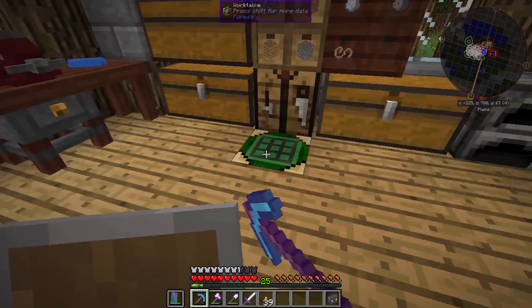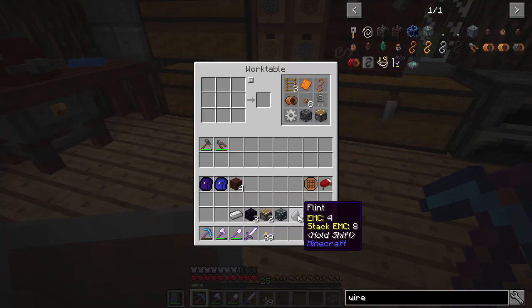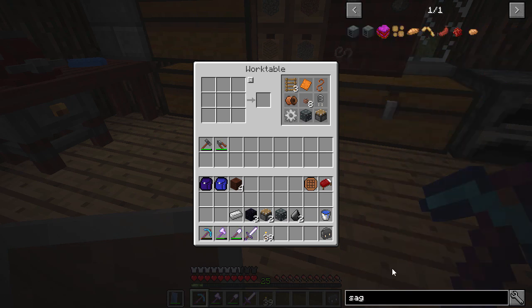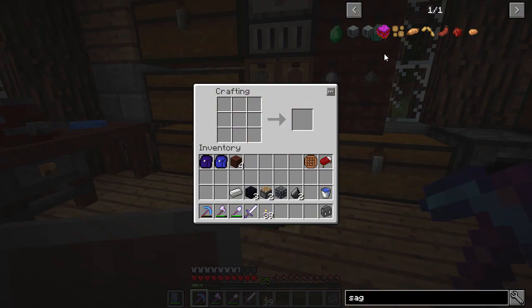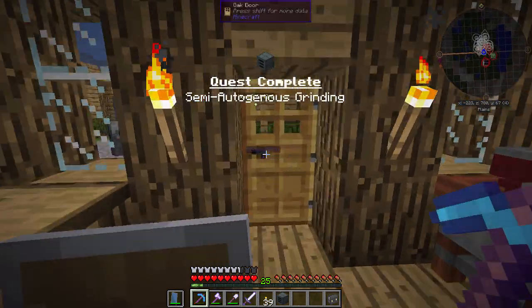I definitely want to start with the sag mill today, and I've got all the things for it: iron, obsidian, two pistons, machine chassis — which we got from a reward from the previous quest — and flint. So it's actually really easy to get the sag mill once you do the alloy furnace. So sag mill... craft, done. I don't want to do it in that crafting table. I'm nervous it's not going to count it, so I always do it in a vanilla one.